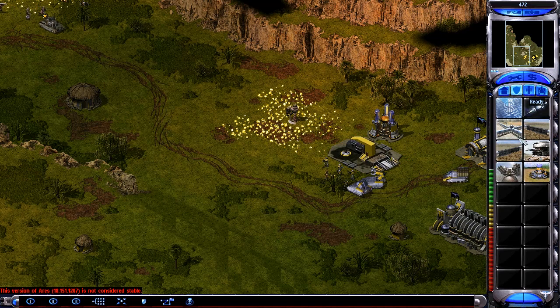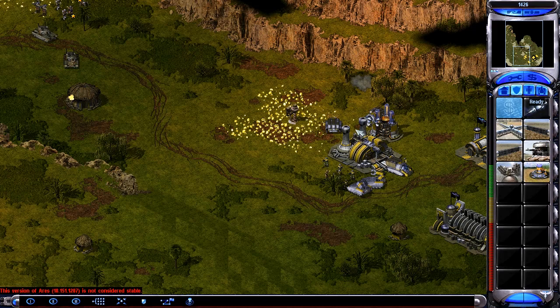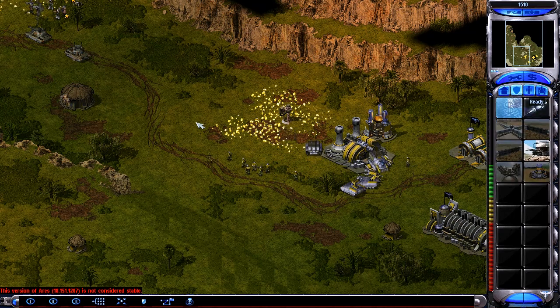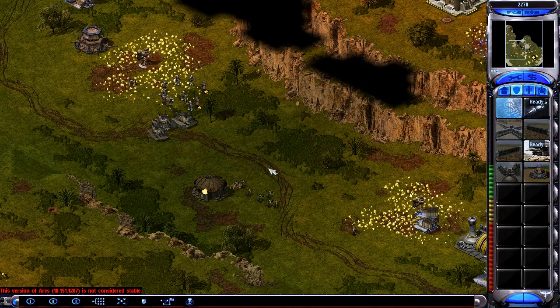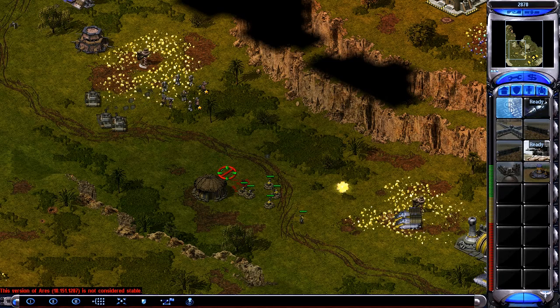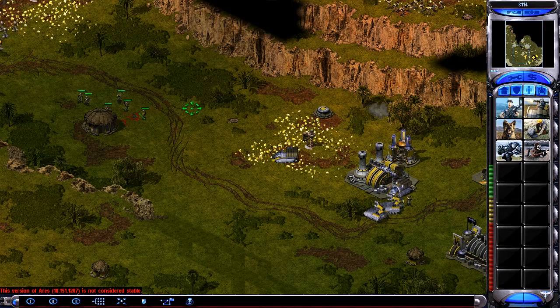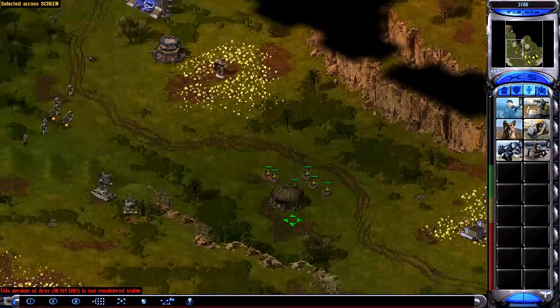Pausing my infantry construction for a bit to try and get rid of some refineries, but it feels a little dicey. This is the point where I'm like, maybe I pushed a little too hard, have too few units, and he could potentially destroy me. But I keep building stuff up. There's a Terror Drone but it gets taken out. There are Freedom Fighters up there — I feel like he could have come down with those and probably dealt serious damage, but luckily he's left them up there.